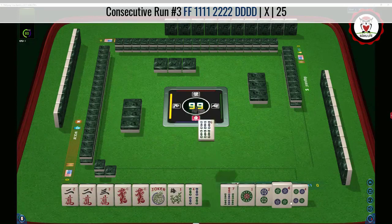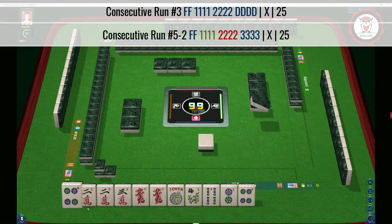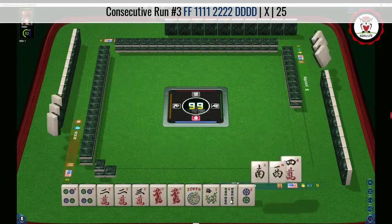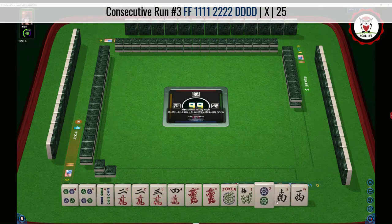We could maybe do a mix suit hand with the fours if we get a three bam, but that's a big if. Here's another four — two-three-four-dragon. Now we have two wins. I try not to pass two wins.